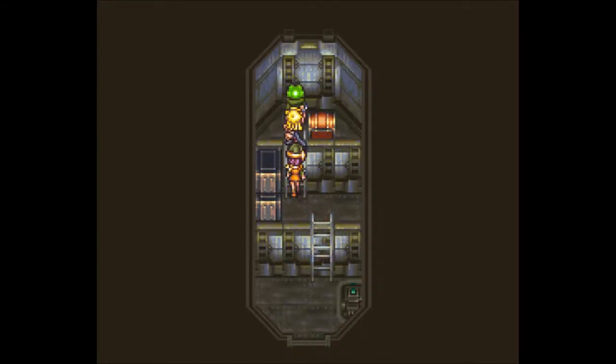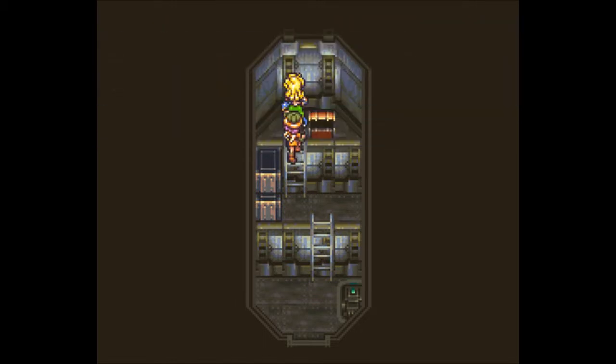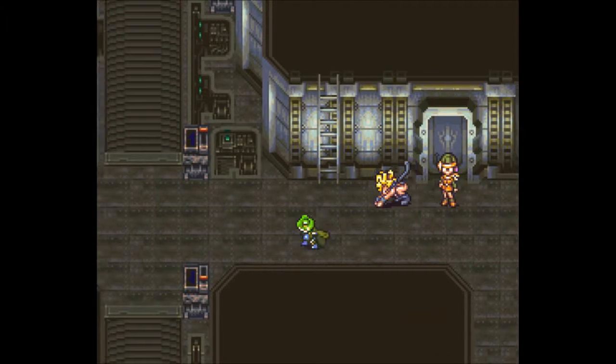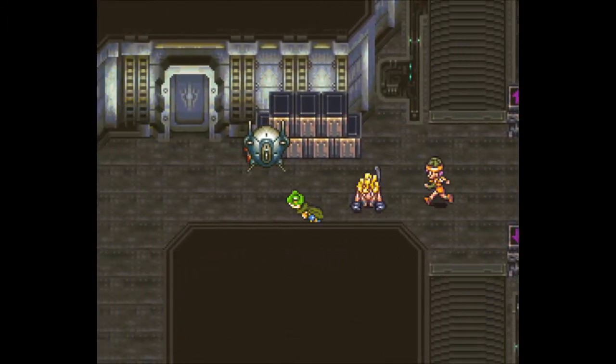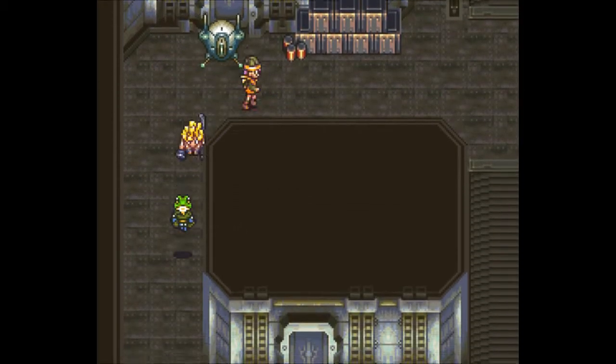Up here we can find a treasure chest with JoJo's equipment — not exactly what I was looking for because she's already attacking, but at least she's got more defense now. Let's avoid that if I can; I don't want to get into any unnecessary fights right now. Let's try to stay on this floor if I can, so let's go in here.